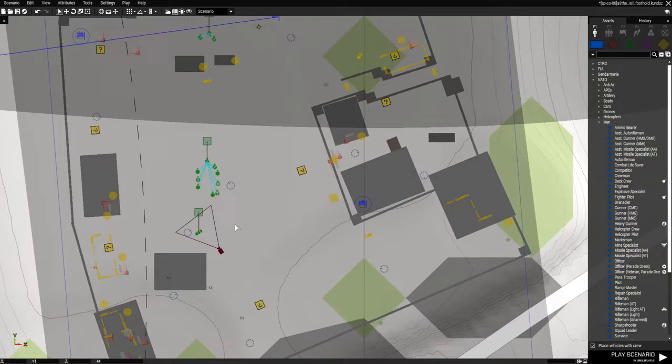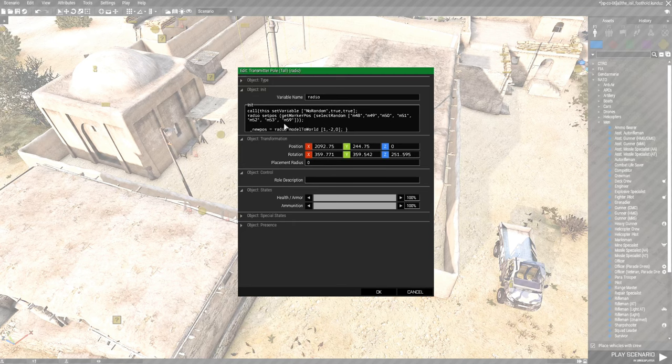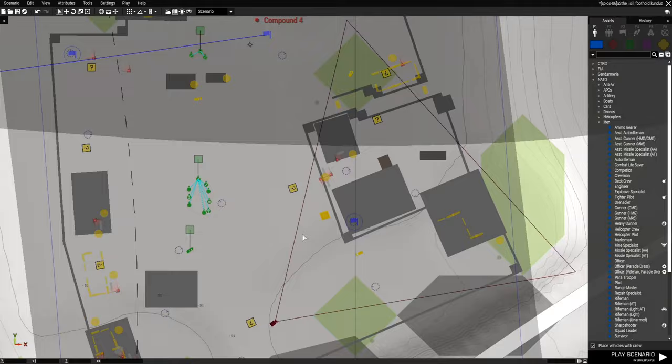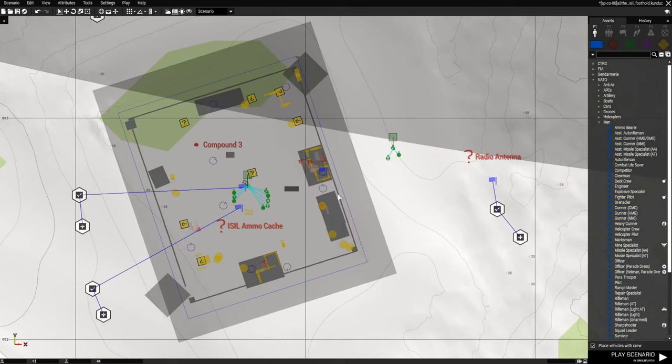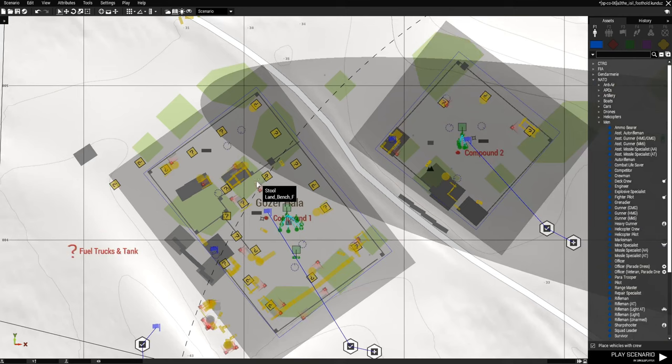Another objective is a radio tower — a transmitter pole. I set it as "radio" with markers M48, M49, M50, M51, and M53. This object will randomly start at one of those marker positions, so you might find it here or over there. All of these are tied to tasks.